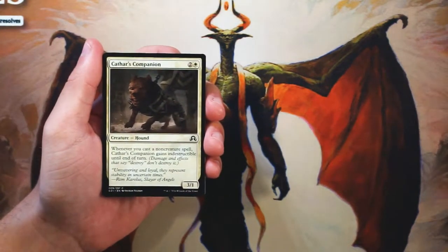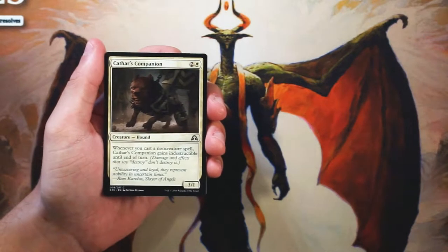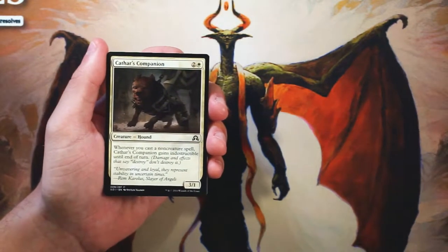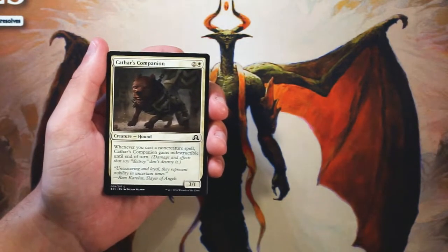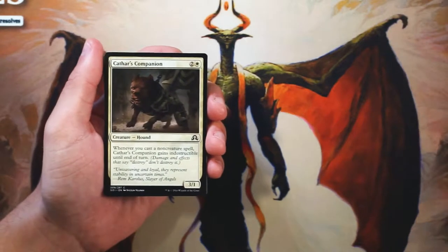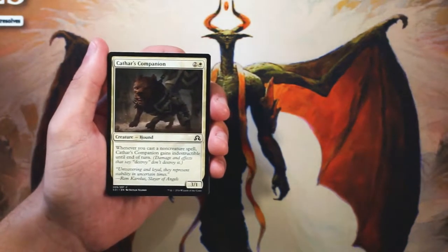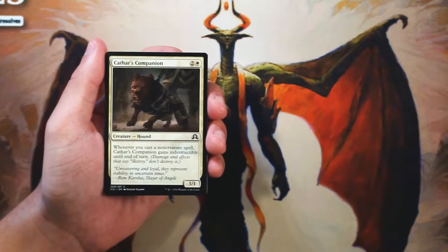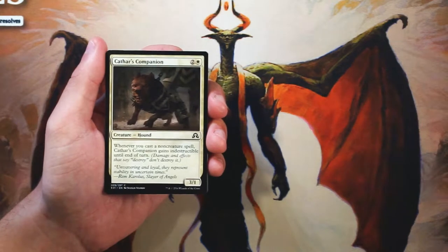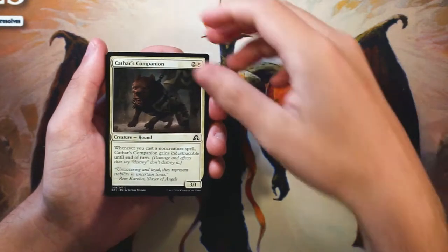Cathar's Companion is our first card here — a 3/1 for 2 and a white. Whenever you cast a non-creature spell, it gains Indestructible until end of turn. I would describe this as very average. It's a 3/1 for 3, so power level's on curve, but the toughness means it's probably going to die pretty quickly. 9 times out of 10, the non-creature spell trigger is going to be very irrelevant in draft. There's going to be combat tricks and it gets a boost off those, which is great, but in general you're looking to cast a lot more creatures than non-creature spells. 90% of the time you're probably not going to get much benefit from that ability. Definitely not something to first pick.